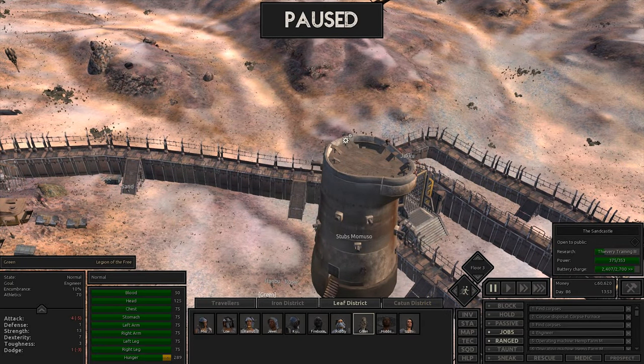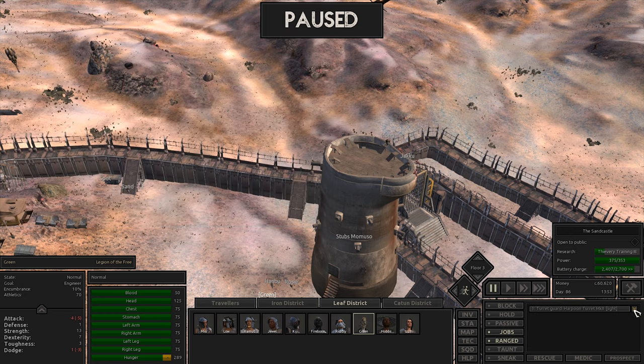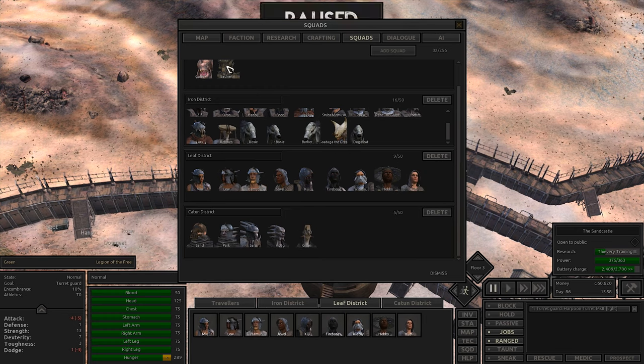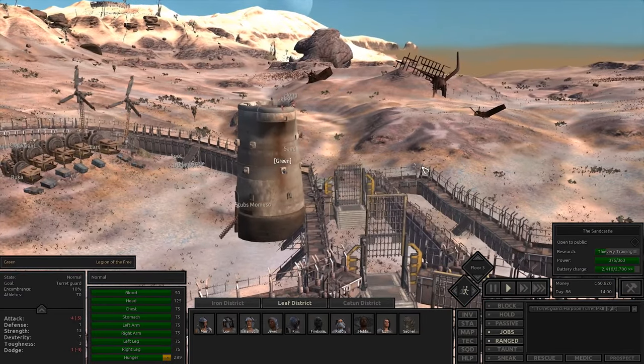We did actually complete one of the turrets during all that. I actually want Green to be up there all the time now. He's been doing a fantastic job - he's a swell dude and actually quite good at farming now - but really this is where his expertise lies. Oh my gosh, athletics 100! My dude, we're going to take you off all of that stuff and get you to be our overwatch - you're going to keep an eye on us at all times. We're putting you into the Katun district. Sad Neil and Gary can go back to their respective places.